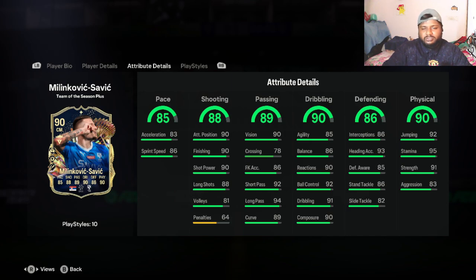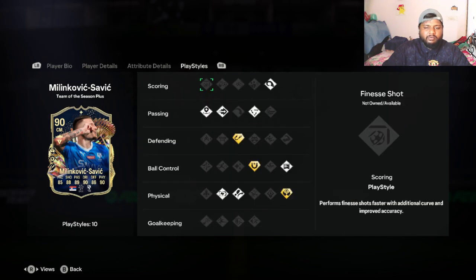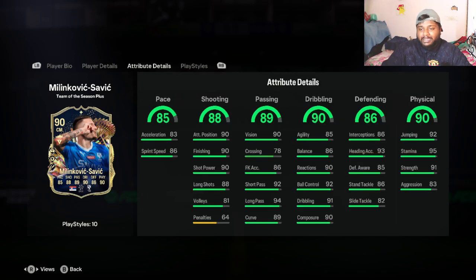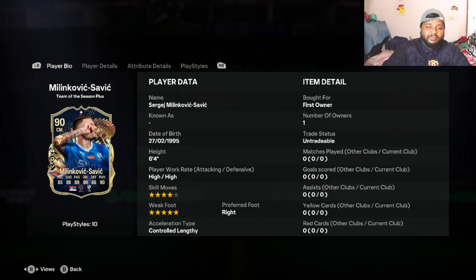We're going to be testing his shot power, pace, dribbling, and all the usual stuff in these player review videos. He has three playstyles: one for defense — Intercept Plus — one for ball control — First Touch Plus — and one for physical — Aerial Plus. He has 92 jumping and 93 heading accuracy, and if you've watched him play for Al Hilal, he's scored a couple of headers too.